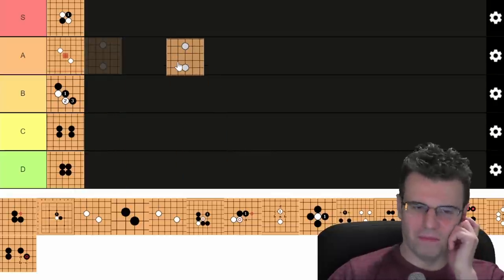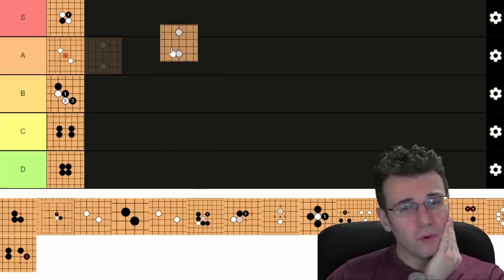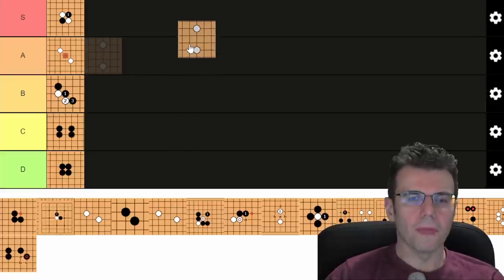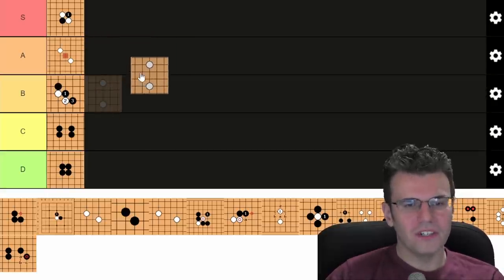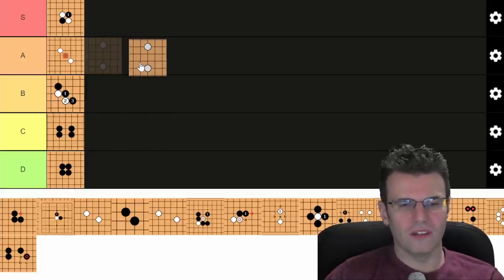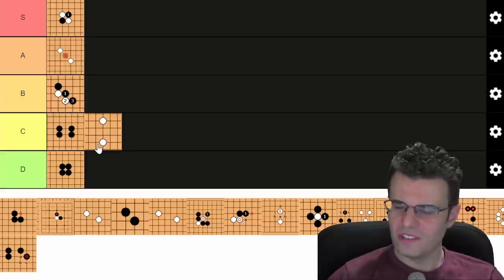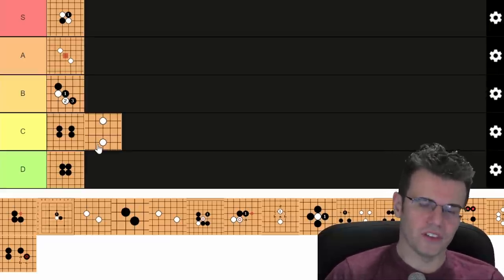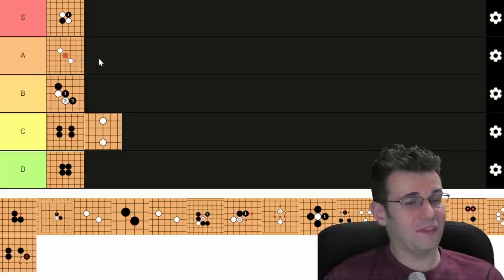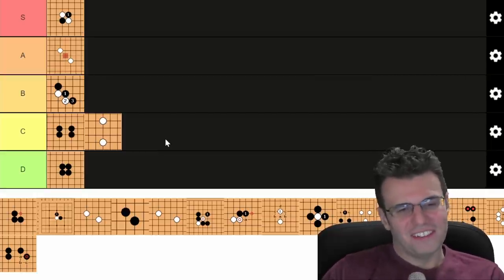Two space jumps — or on the edge of the board you can make a two-space base. This is solid, but you don't want to play it in the middle of the board without support, so it's not a universal shape. With AI and modern play it feels a bit old-fashioned. There's plenty of relevant joseki still using two space jumps, but it's not sexy — it's very flat, very plain. It's fine. Not at all like the elephant jump. C tier.